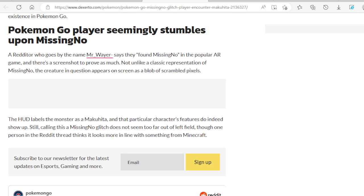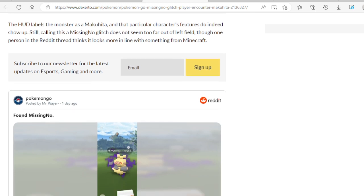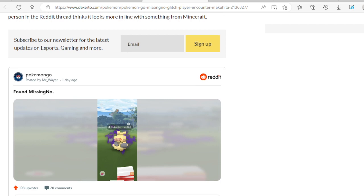The HUD labels the monster as a Makuhita, and while that particular character's features do indeed show up, still calling this a MissingNo glitch doesn't seem too far out of left field. One person in the Reddit thread thinks it looks more in line with something from Minecraft. I'll leave a link in the description if you want to look at it yourself and zoom in — but that's the MissingNo that somebody said they encountered. It still looks like a Makuhita, just a little messed up in the pixels.